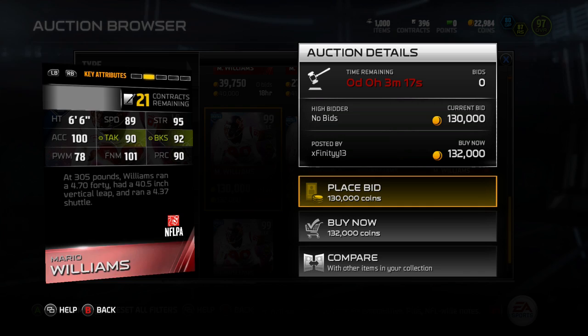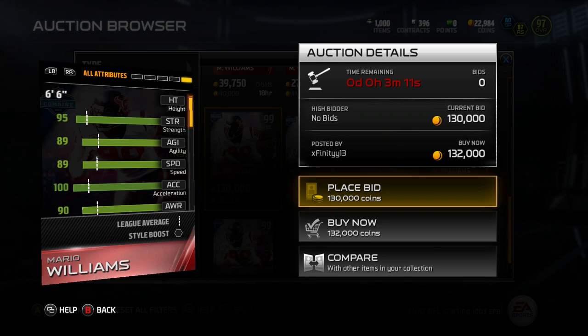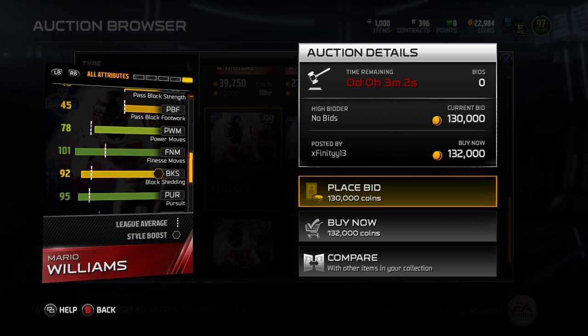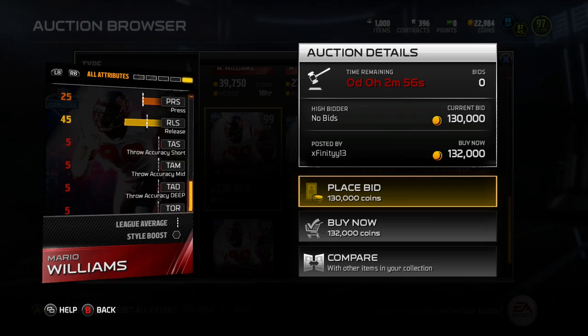He's going for 161k on PS4, 144k on Xbox One, 195k on Xbox 360, and 205k on PS3. Some extra stats: 89 agility, 96 stamina, 93 jump for blocking those balls, 90 tackling, 98 hit power, 101 finesse move, 92 block shed, 95 pursuit, 60 man coverage, 78 zone coverage, 83 spin move, and 80 juke move.